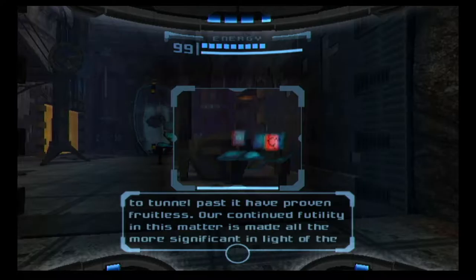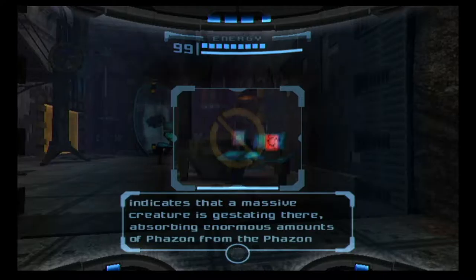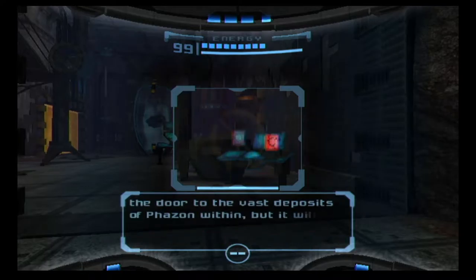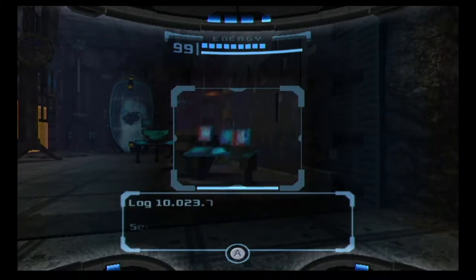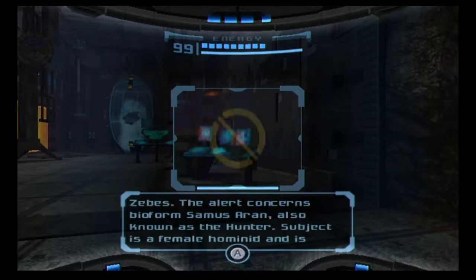Recording to the logbook. Investigations into a possible ingress point for the impact crater continue to meet with failure. The shield of the crater is impermeable to all attempts. This is all the more significant in light of recent lifeform readings emanating from deep within the crater. Analysis indicates that a massive creature is gestating there, absorbing enormous amounts of phazon from the phazon core at the heart of the impact crater. Access to the crater is doubly important — not only will it open the door to vast phazon deposits, but also lead us to the creature, whatever it may be.